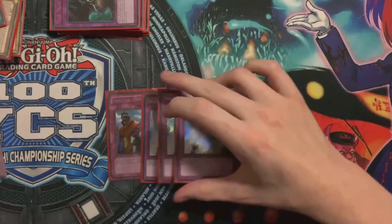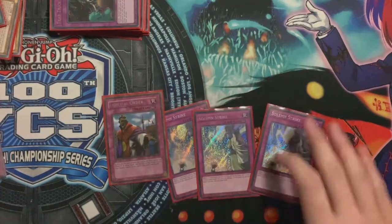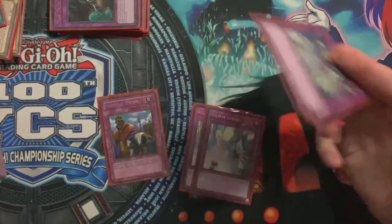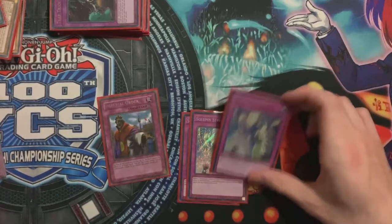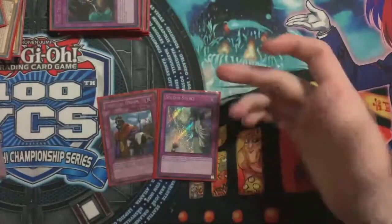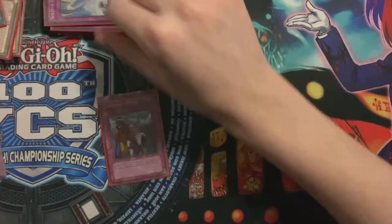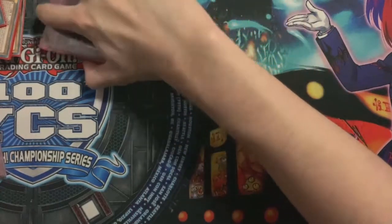The cards you can't Trap Trick - 3 Solemn Strike, 1 Solemn Judgment. Best trap, hands down. This helps you go second so easily, because you go Ceiling, Ceiling, then Strike - they can't do anything about that. They lose the whole field for 2 cards and 1500 life points, which is well worth it. As well as with Prank-Kids, you strike the summon of the Link monster and they don't get the Engrave effect, which is also very nice. Solemn Judgment - just play it. You'll regret not playing it. It is busted, it wins a lot of games just by itself.